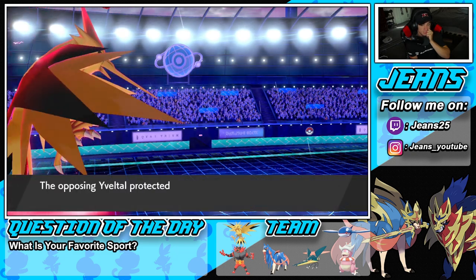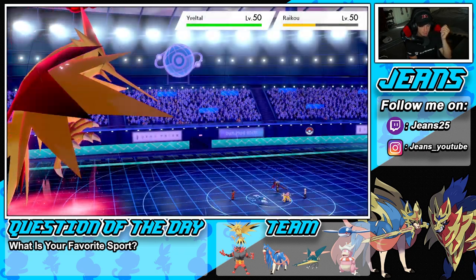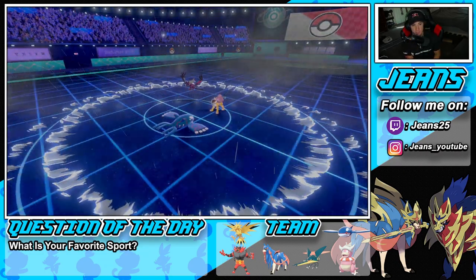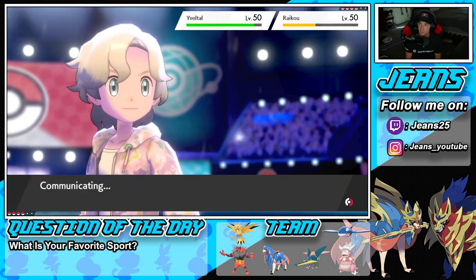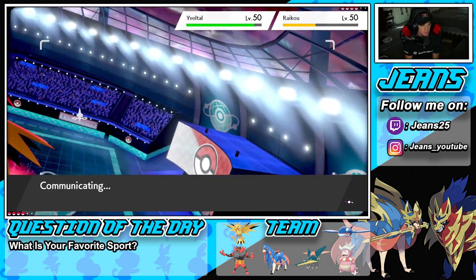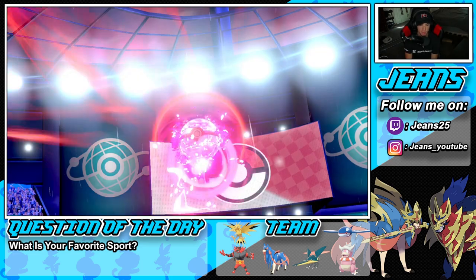Origin Pulse connects on Raikou — probably does about half damage. Max Airstream flies — we have speed on the board now, so Water Spout will do more damage than straight Lightning. Water Spout plus Max Lightning should get enough work done. The Snarl is definitely scary. He ends up Dynamaxing Yveltal! We'll hit it with Max Lightning and Water Spout. I think we can take out Raikou here as well.